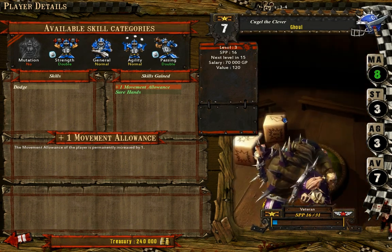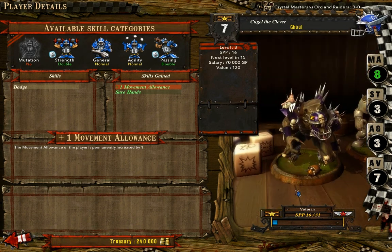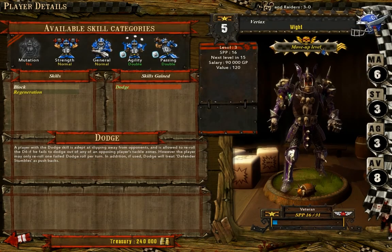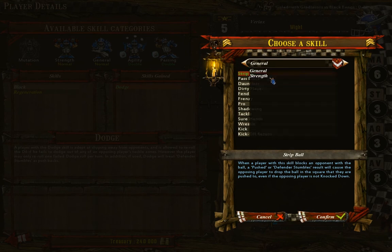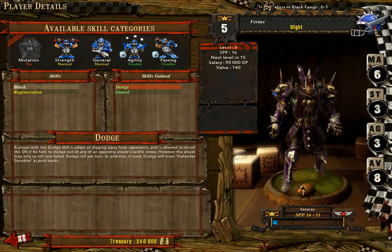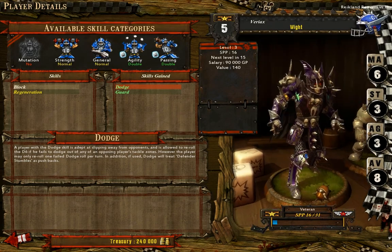Your armor is also improving, a little bit extra. Then Varayax — let's level you up as well and let's give you Guard. Good. Now you have Dots and Guard. Awesome.